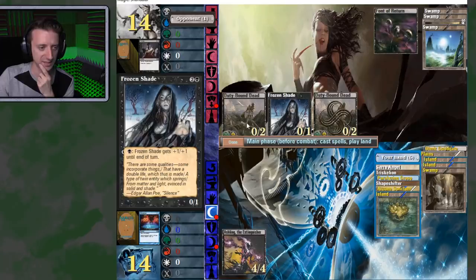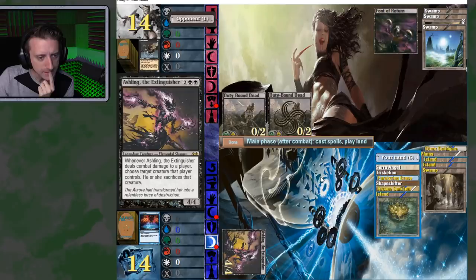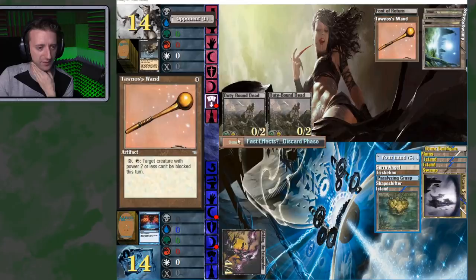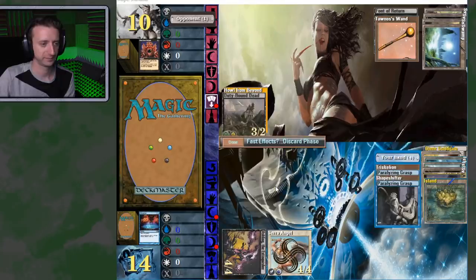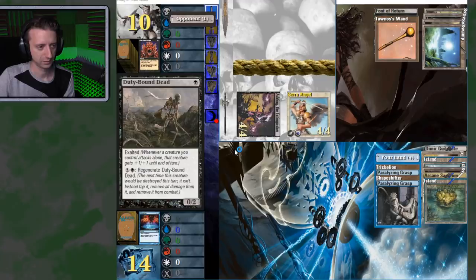I'm going to play the Arcane Sanctum — that gives me another white mana to play the Serra Angel next turn. I'm not under threat of dying right now, so I'm okay with that. Same thing — you tapped out so you can't regenerate. And I get to make you sacrifice a creature. It's great when you make a player sacrifice a creature — they can't regenerate it. You just don't even know what you're doing anymore. Take that. I attack for eight.